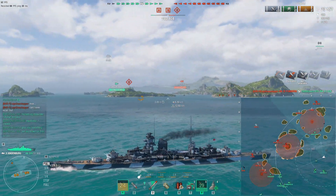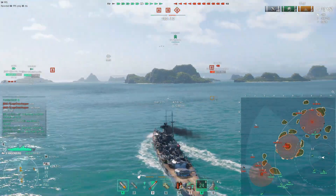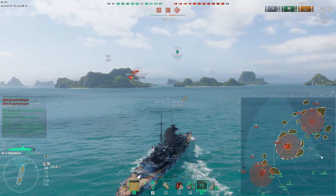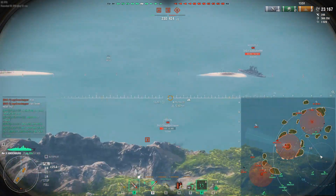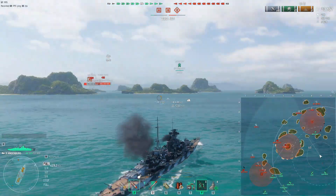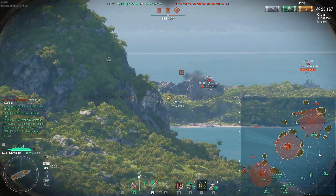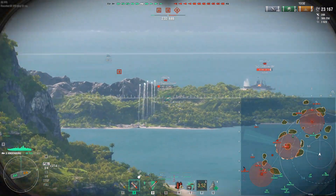I'm going to turn around now and go to support Grozovoi at sea. Our positioning doesn't look fantastic as a team at the moment — we have six ships at the A cap, though we're not really making progress there. I'm pretty much out of position, need to get back and help Grozovoi, and it looks like our second Lion is off to seek safety in numbers. While I make my way back to sea, perhaps we can all chip in and finish off that enemy Pomerania in B.